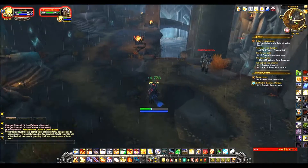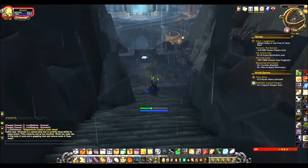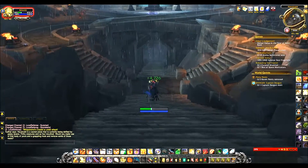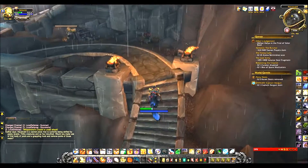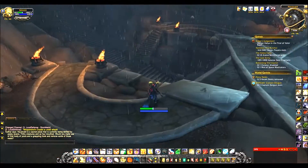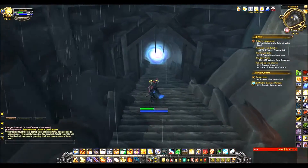This is basically the same setup for the Trial of Valor raid as well, as you're on your way to Guam and eventually Helya. I wanted to make sure he wasn't up before the portal, so I had to check that out real quick. But my suspicions were correct — it is through the portal.